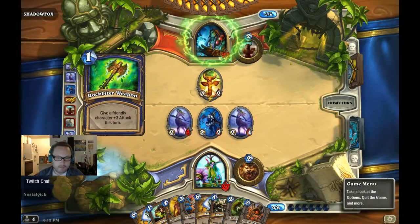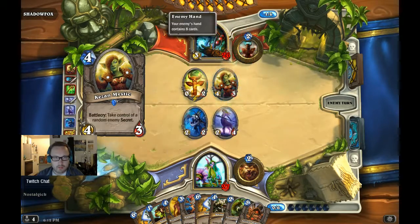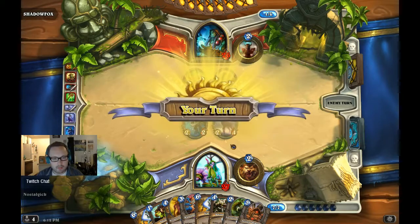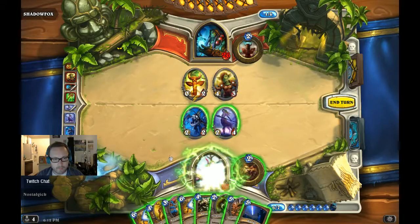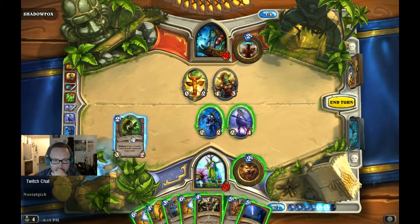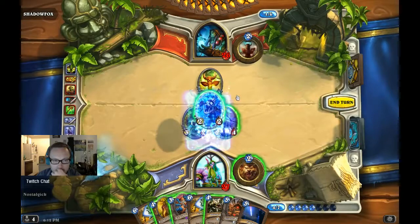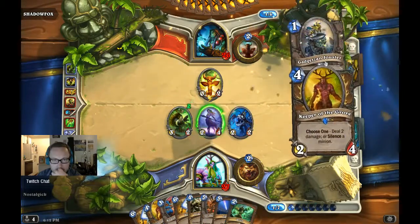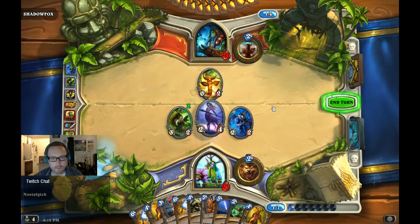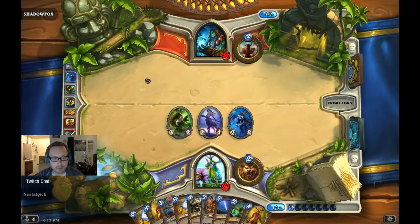We've still got a Naturalize left and a Youthful Brewmaster, so we're going to get one of these back most likely. Works pretty well against Shaman apparently, because if they get overloaded they can't play as many cards as they'd like to. He does have a full hand. So we can mill him again for even more. My hand is too full — didn't burn that great of cards, but he's going to burn another one here. This is working out really well. I'm not even going to overdraw, which is great.